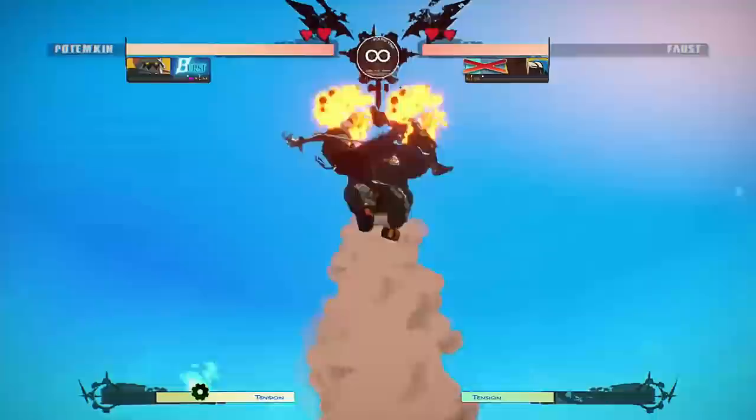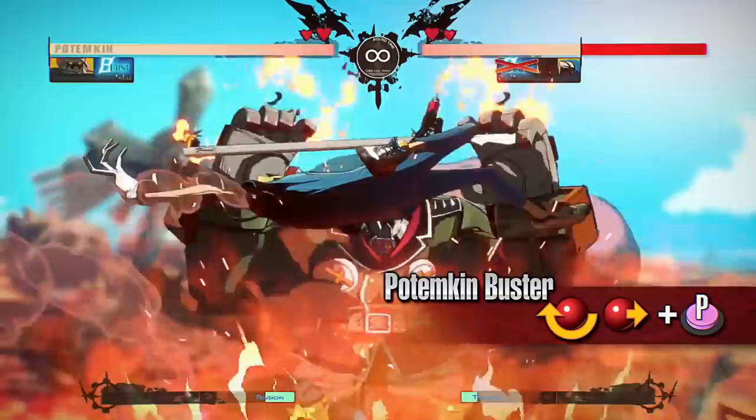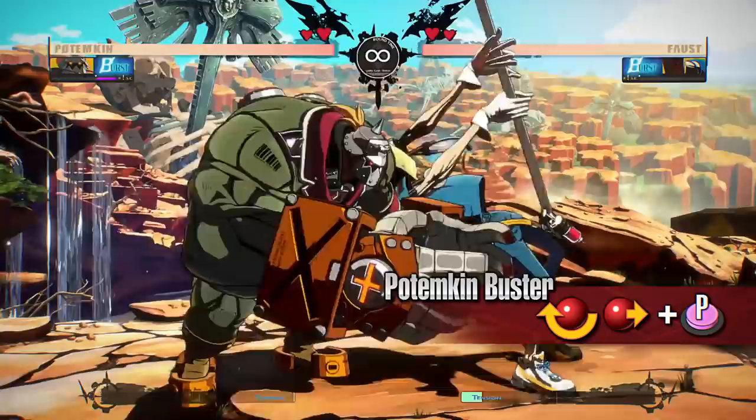Potemkin is a character that uses his powerful command moves to get through his opponent's defense. Destroy your opponent with his overwhelming pressure using the Potemkin Buster, an inescapable grab move. It is much more powerful than a normal throw and also has a wider range. The move's fast startup and wide range make it an extremely powerful move at close range.